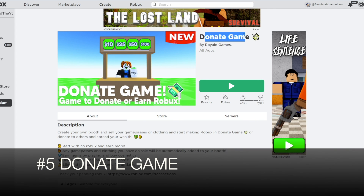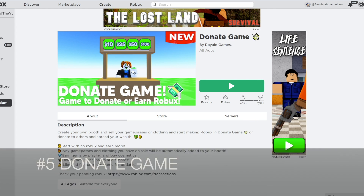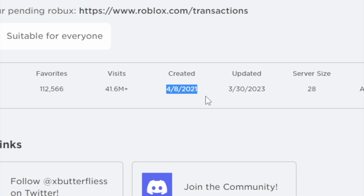Number 5 is Donate Game — pretty much the same thing. You head over to your stand and beg for Robux. These games all came out at around the same time as Please Donate.